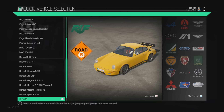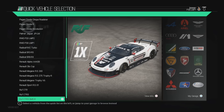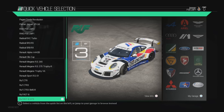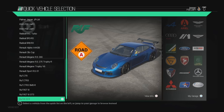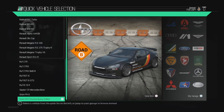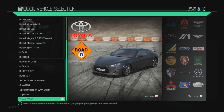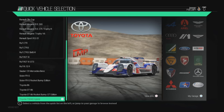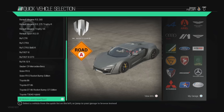RUF CTR — beautiful, absolutely beautiful, classic design. CTR 3. CTR 3 SMS RSR. RGT 8. RGT 8 GT3. RUF RT 12R. Sauber C9 Mercedes-Benz. Scion FRS. Scion FRS Rocket Bunny Edition — I love that name, actually looks quite tasty. Toyota 86. GT 86. GT 86 Rocket Bunny GT Edition. The Toyota TS 040 Hybrid. W Motors Lycan Hyper Sport — man, that looks like the Batmobile. And that is it, that is the end of your vehicles.